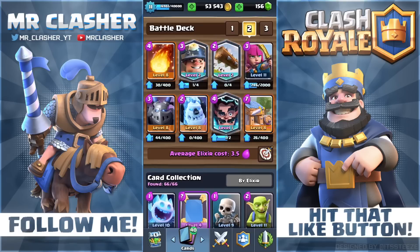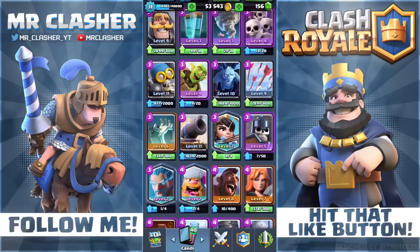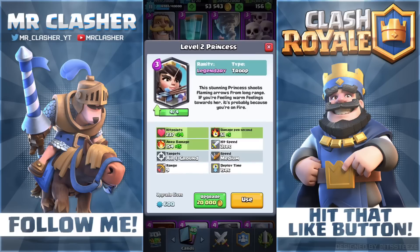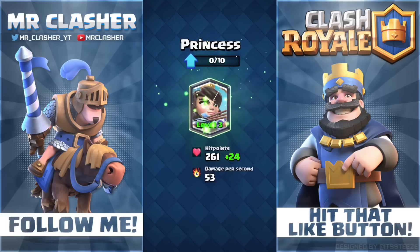Let's go to my Princess — I really should swap her into my deck at level three. How much does the upgrade cost? 20,000 gold. The stats: 24 hit points increased, 15 damage area and 5 damage per second increase — that's pretty good for a level three Princess. We gain 600 XP. Let's do it — let's upgrade the Princess. There we go, amazing!